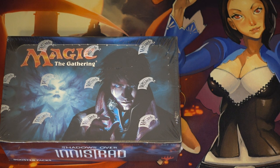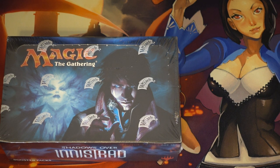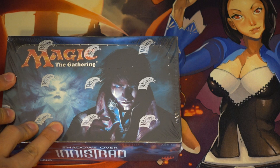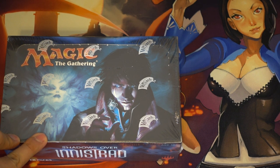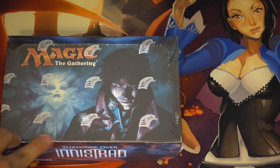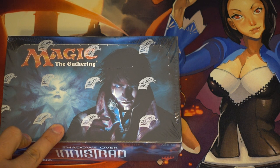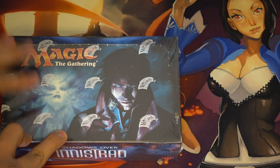Hey guys, today we're doing a sponsored video by MassDrop. MassDrop will have Shadows over Innistrad booster boxes going live later this week - you can click on the link below. It's $90 a box, which is probably the best price you can find online. The last box I paid for was $108, so it's a pretty good deal.